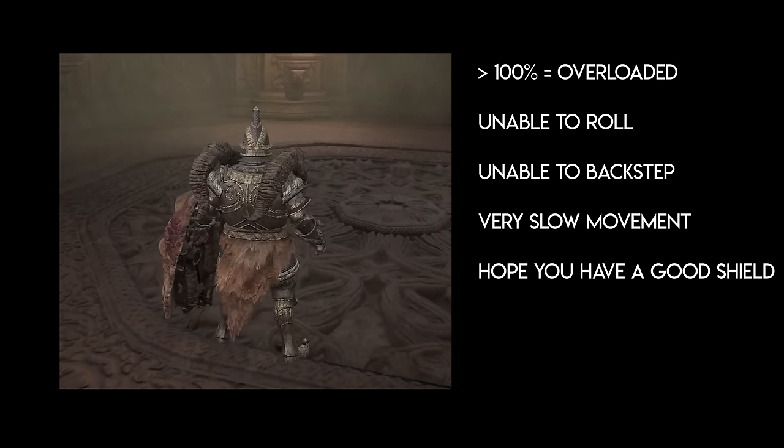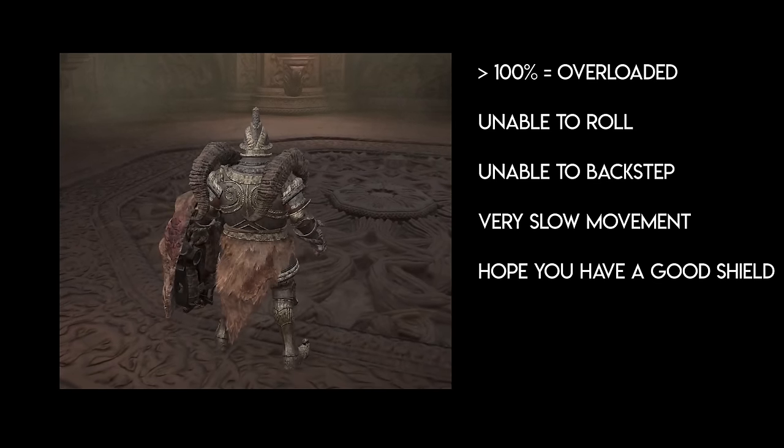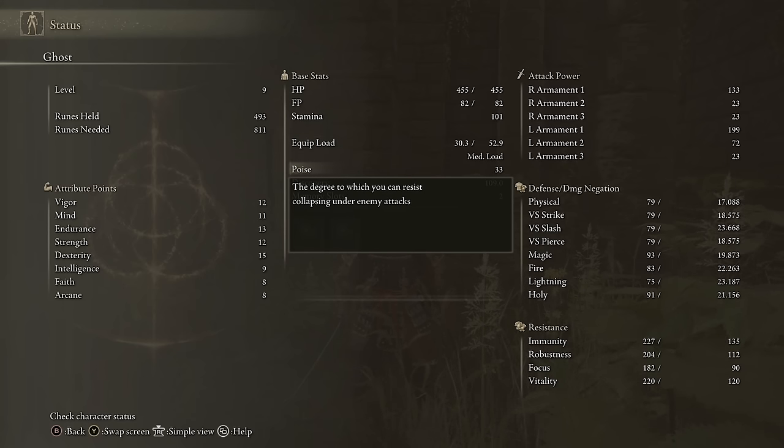As long as you're in the light to medium range, you're pretty much fine. Poise is another fun one — this determines how resistant you are to flinching or getting staggered by an attack. Poise is actually based on your armor and not affected by leveling any attributes. To explain how it works, imagine a separate invisible HP bar called Poise that floats above yourself and every enemy in the game. Every attack from any source does a certain amount of poise damage, and when your poise bar hits zero, you'll get staggered. The same applies to you attacking enemies.